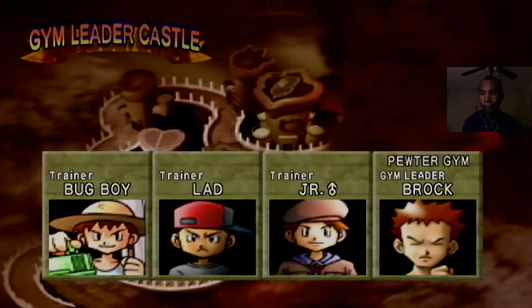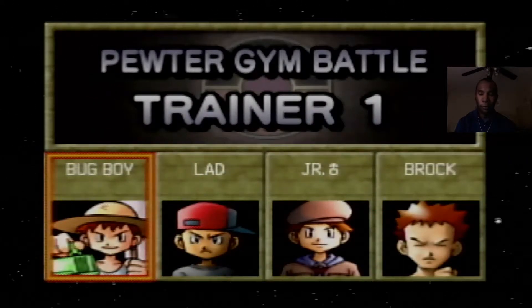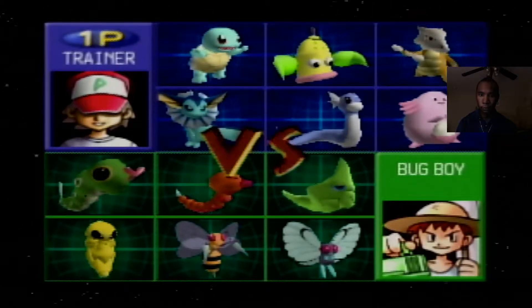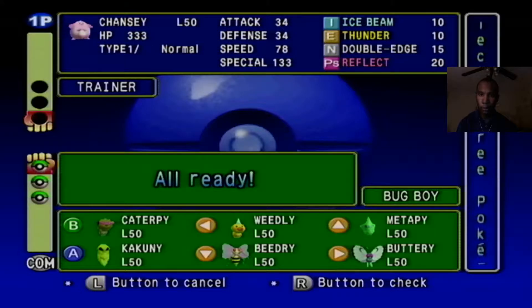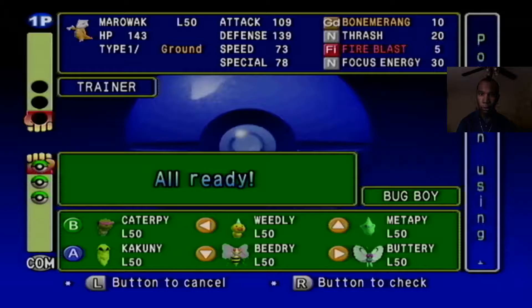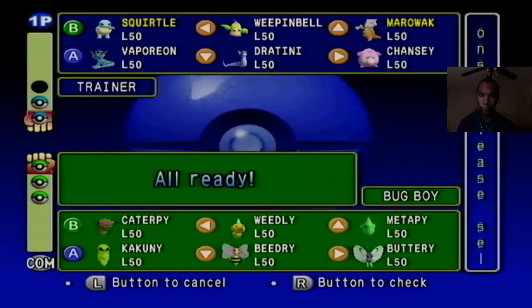We've got our team to take on the Pewter Gym — let's get started! I'm super excited for this, I love gym leader castle. Battle trainer one: we've got the bug boy. We do have fire blast for Marowak, but its special isn't great. I think I'm better off starting with Squirtle and then Marowak. The bug boy has the full evolution sets of both Caterpie and Weedle here.